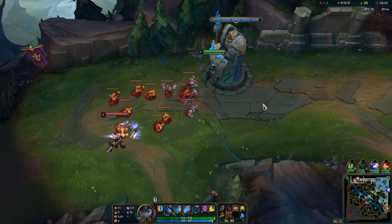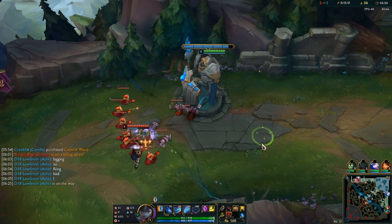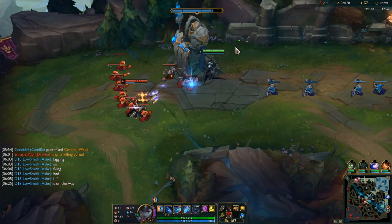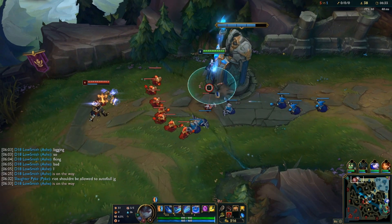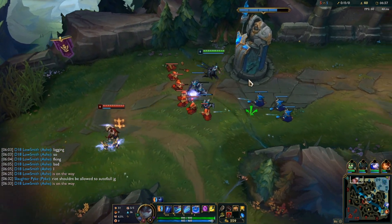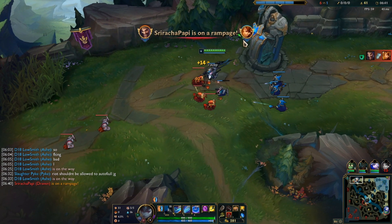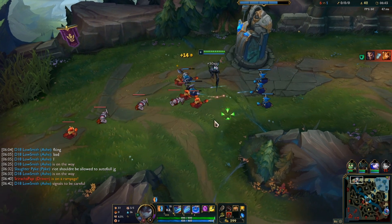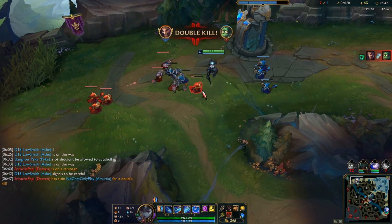Once you are level 6, the matchup is pretty much easier — Jayce doesn't have a real level 6 whereas you do, so you can actually go for 100-0 once you have enough AD. But if Jayce goes Lethality, which generally they do, you're gonna have a hard time. If he goes normal Bruiser — Black Cleaver — or Tear Build, then you'll actually have a lot easier time because he'll be outputting less damage.